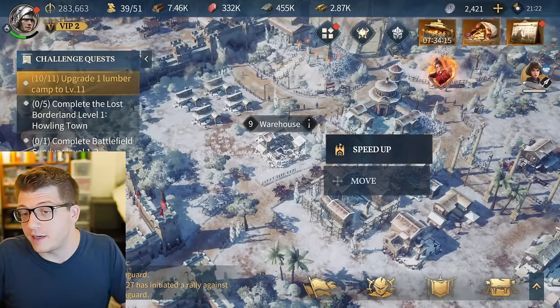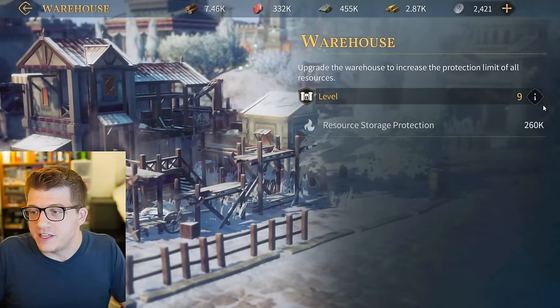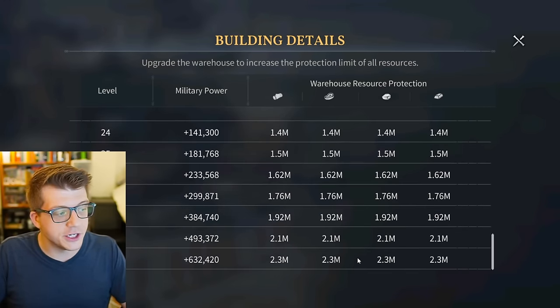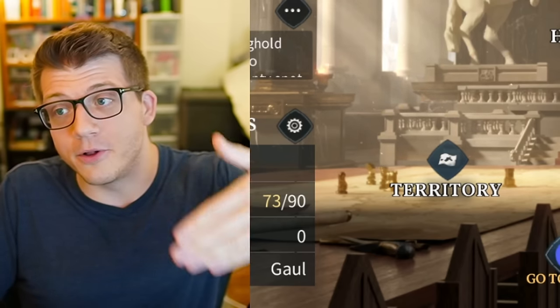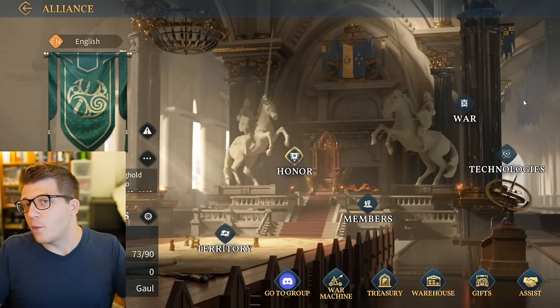If you find that you're overflowing with resources, you can always upgrade your warehouse - this building has a storage protection limit that goes up to 2.3 million for each resource. It's also worth noting that diplomacy is really important in Age of Empires Mobile, just like in any game of this genre. Try to make friends, talk to people, and enjoy the game with the community - that's how you're going to have the most fun.